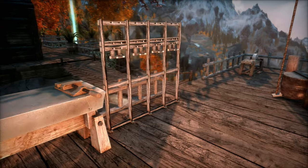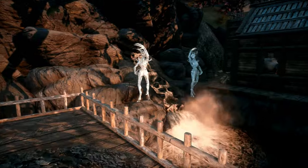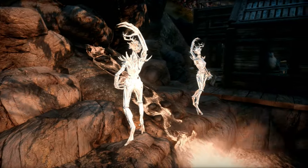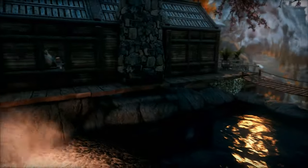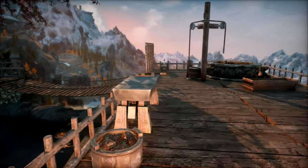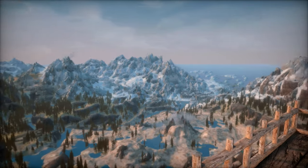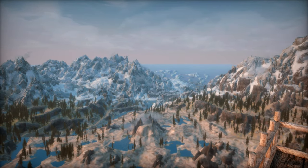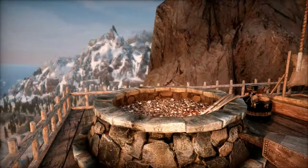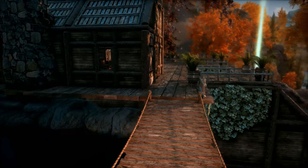Now let's get a closer look at those spriggan statues. The mod author really went the extra mile to make this place feel unique. Look at the way the light is perfectly reflecting off of the water, and look at those clouds — isn't Skyrim beautiful? If we come over here we've got an excellent view of Windhelm and the Sea of Ghosts, and we can stand on the ledge of our deck and yell 'I'm the king of the world!' like Jack from Titanic, or Michael Scott from The Office.